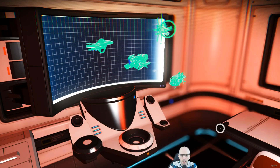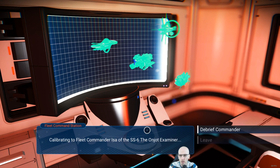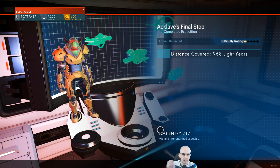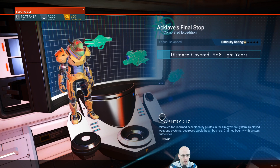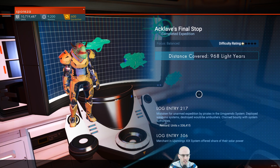Fleet Command Station online. Calibrating Fleet Commander. ISA of the SA-6 Onjot Examinat Debrief. Distance covered: 968 light years. Mistaken for unarmed expedition by pirates in the Mugwendo system, deployed weapon systems. Destroyed would-be ambushers, flagged a banter of system authorities. Rewards: 236,000 units.